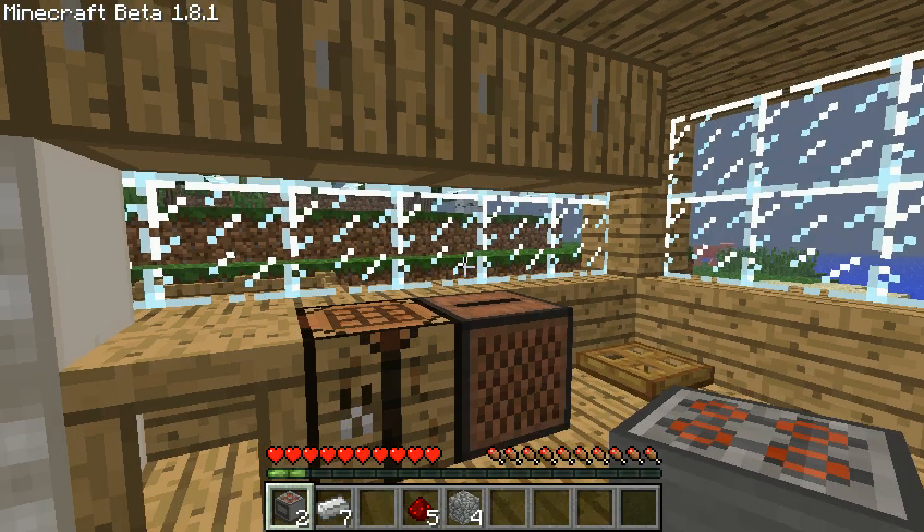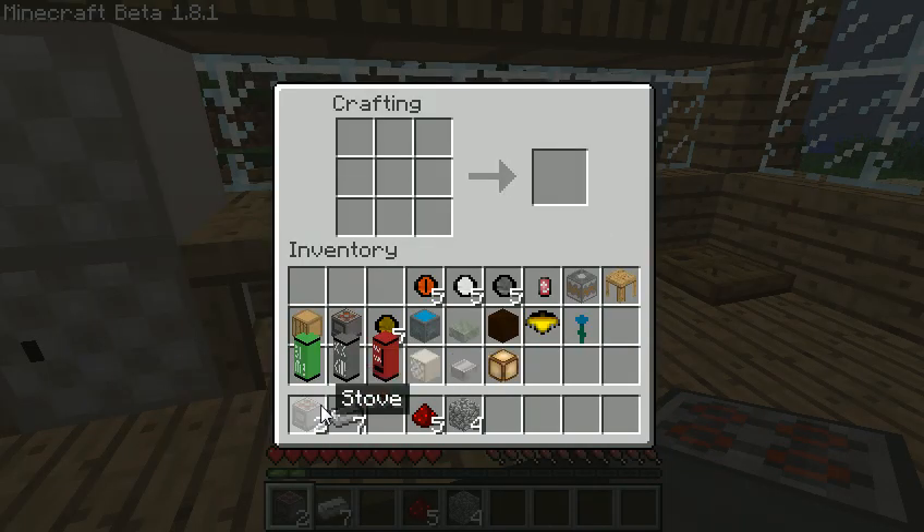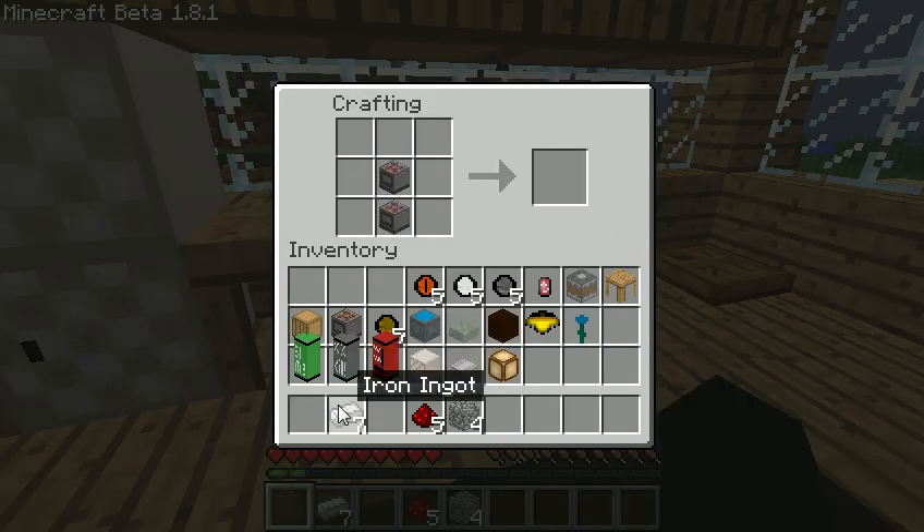Next we're gonna make the extractor and the barbecue. To make the barbecue, which heats up very fast, you just take this... Oh my, I think everything is just messed up right now. That should be right. That's how you make it but it's not working right.